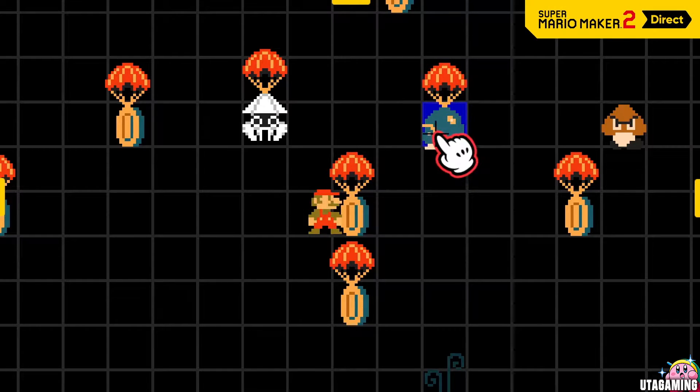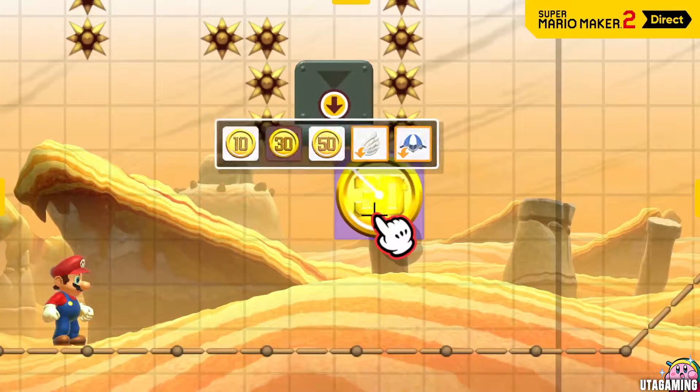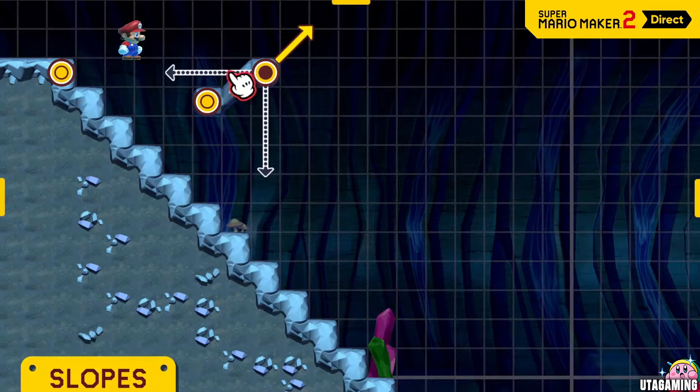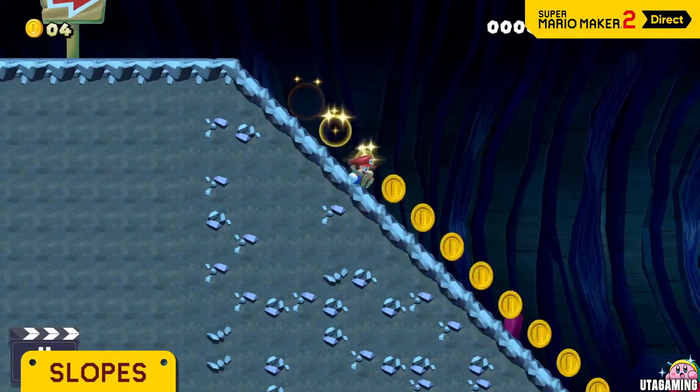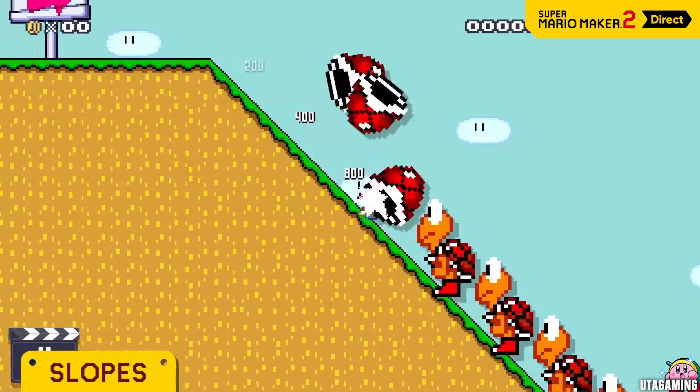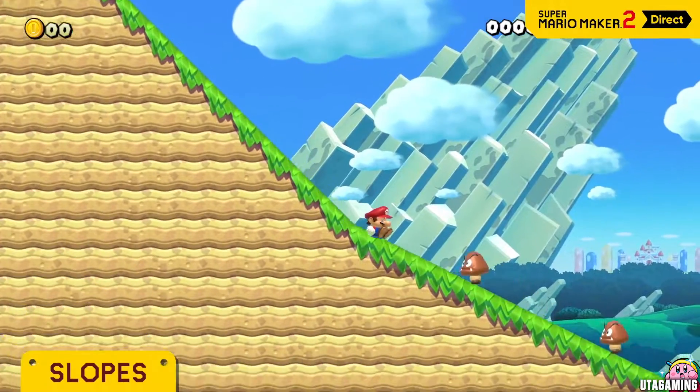Time to showcase some of this game's new tools, course parts and features. Just pick a direction and set the length to create a slope. It's a beautiful thing, huh? Gentler slopes are an option too.